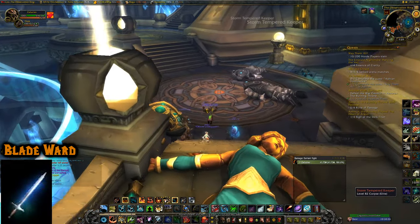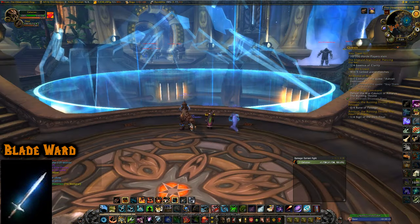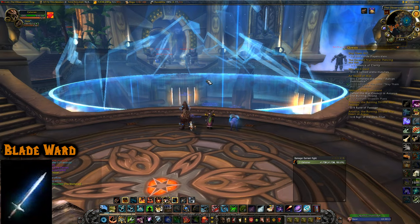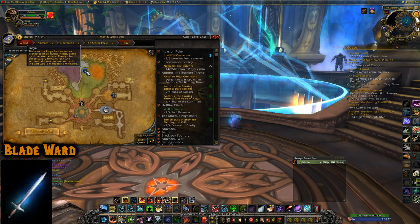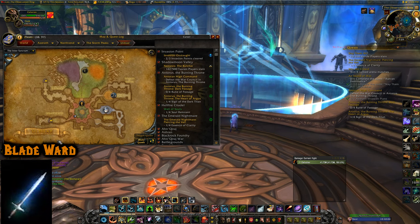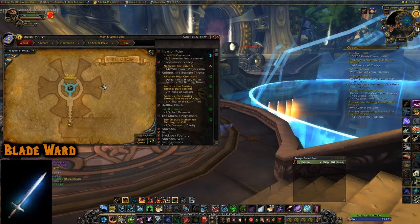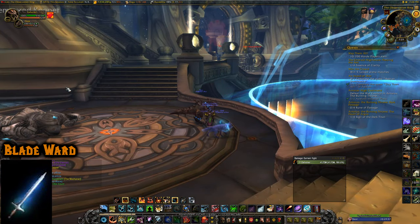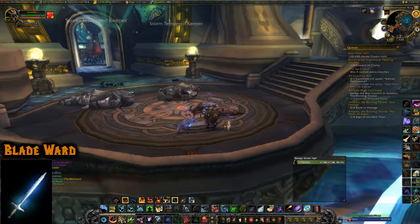The next two illusions are from Ulduar in Northrend. The first is Illusion Blade Ward, which can drop from any of the Ulduar Keepers — Freya, Thorim, Hodir, and Mimiron. You don't have to do these on hard mode; normal mode works. Just run up, kill them, and it has a chance to drop.